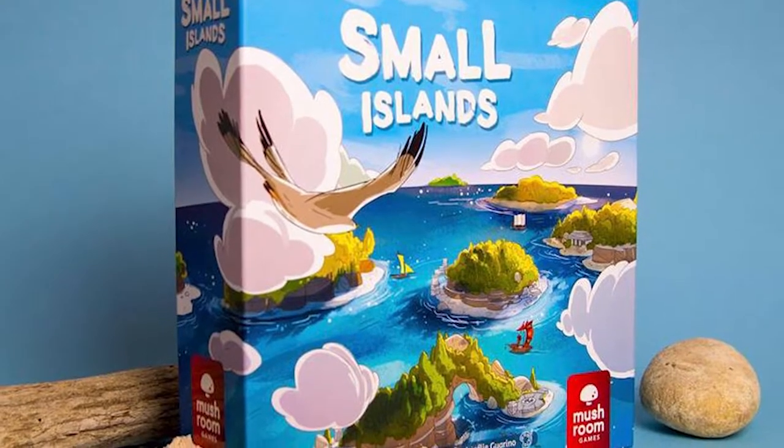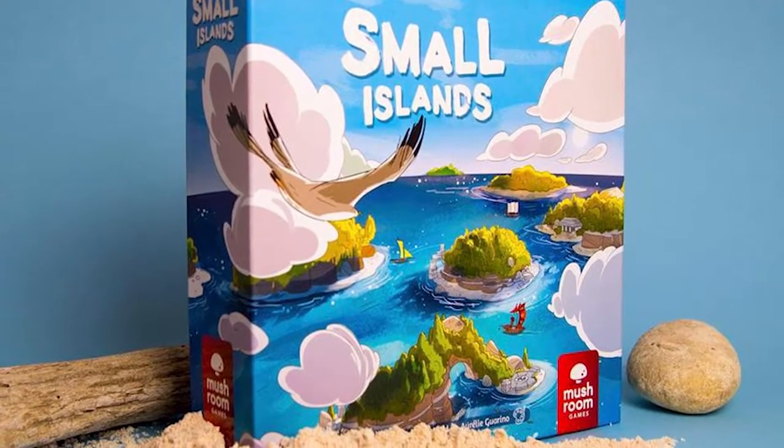In the game Small Islands, you are going to be taking tiles and placing them down to create small islands. You'll be utilizing these islands to complete objectives, to place down your locations onto the islands, and score points based on certain criteria needed based on the cards you have selected. You'll have a card for each of the rounds, and that card will be used to distinguish each of the different islands and what you need on them in order to place down your little habitats or villages, which will then hopefully score you points based on that same card. So maybe you'll need an island that has trees on it, and then if you have those trees, you can score points for the fruit on it.